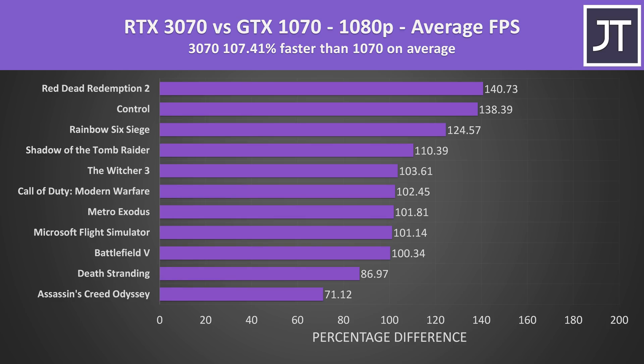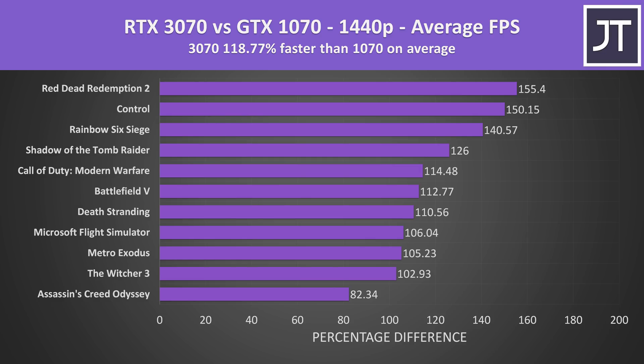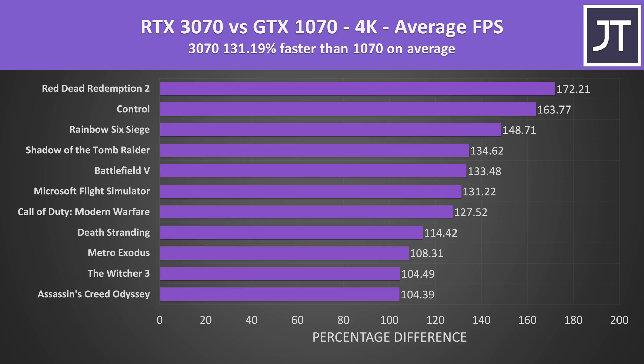Looking at the differences across all titles between the RTX 3070 and GTX 1070 at 1080p, the 3070 was 107% faster — more than twice the frame rate on average — quite impressive given 1080p typically isn't as heavy on the GPU. At 1440p the 3070 has a 119% lead on average over the 1070, with games like Control and Red Dead Redemption 2 reaching 150% higher average FPS. At 4K, where the GPUs are really doing the heavy lifting, the 3070 was 131% ahead of the 1070, and even titles with the smallest differences like Assassin's Creed were still reaching more than 2x the average FPS.